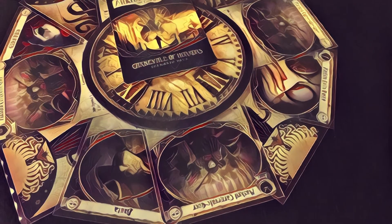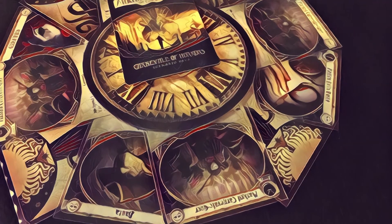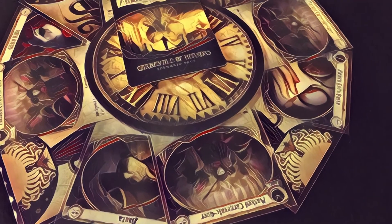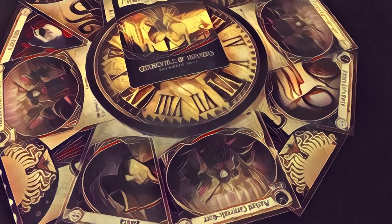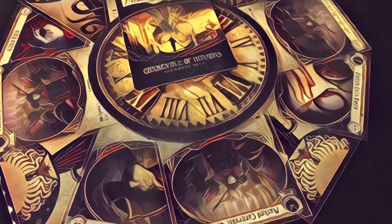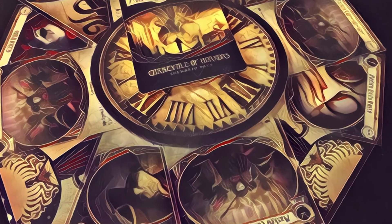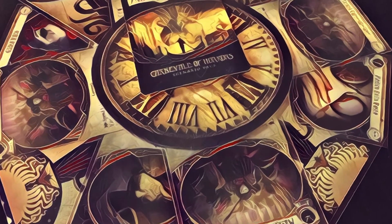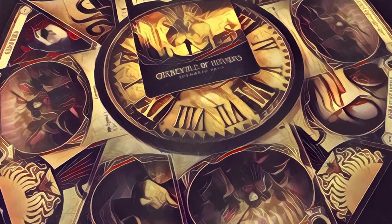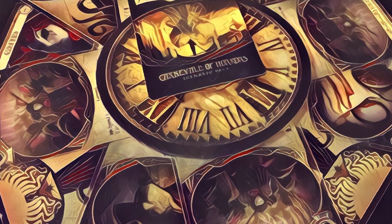I consider Carnival to be a very strong scenario, both thematically and mechanically. It feels quite different from any other adventure published so far, and since it doesn't reuse any outside encounter sets, every card is unique to the scenario and able to play off of the scenario's unique structure. There are about 10 different unique cards between the treacheries and the enemies, all specifically wired for Carnival of Horrors. The mechanics describe the objective and the board state at the start, but that board state does develop in interesting ways as the scenario progresses.